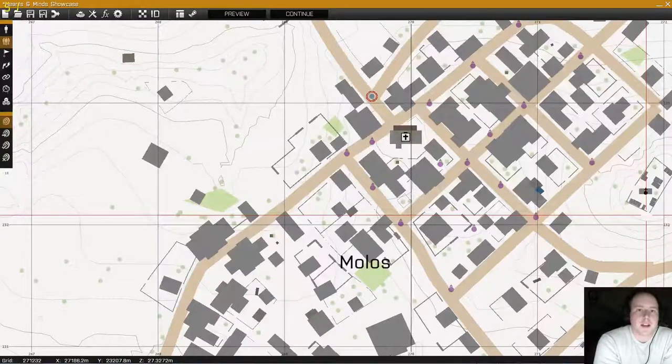Hey guys, it's Tobin here. Just wanted to show you my Hearts and Minds script. Basically what this does is it's a script for Arma 3 — you put it inside of your mission folder. What it does is it gives each and every civilian on your map their own opinion. They're going to start off as indifferent, but as you interact with that individual and affect individuals around that civilian, it's basically going to sway their opinion.